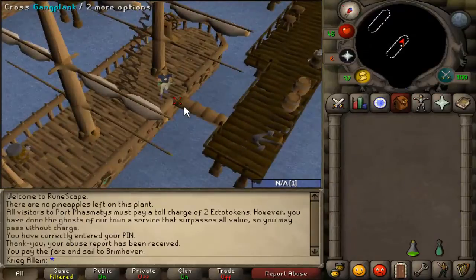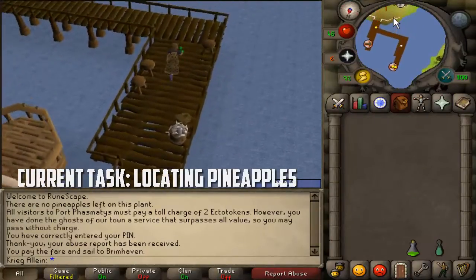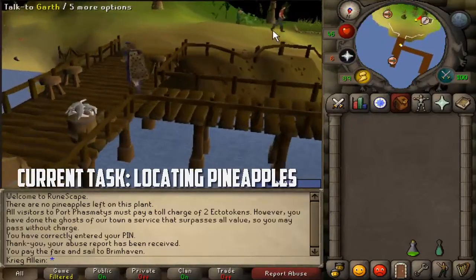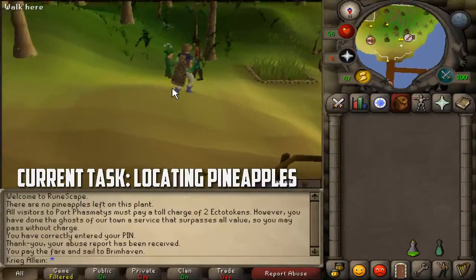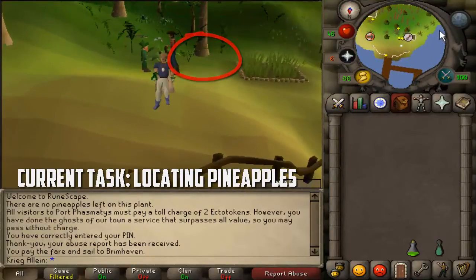You're gonna travel to Brimhaven, get across the gangplank, and head south. We're gonna arrive right over here next to this farming patch. Note this tool leprechaun — he's going to be a huge part of this guide, so just memorize his location. He's right here next to the boats, and now we're gonna continue south.